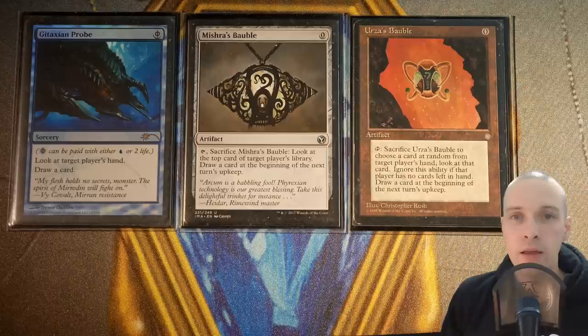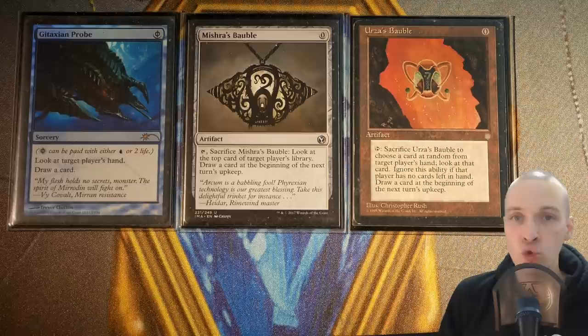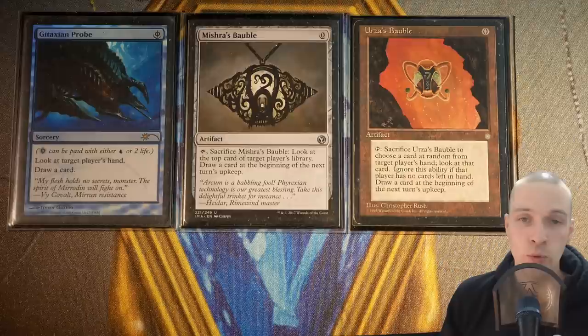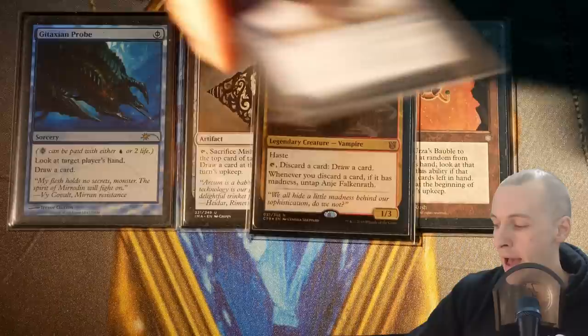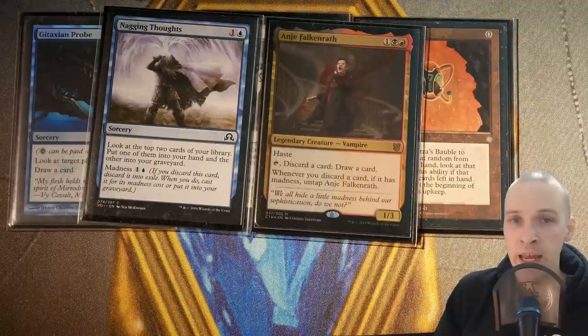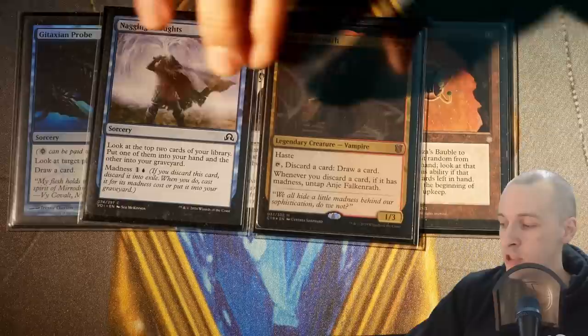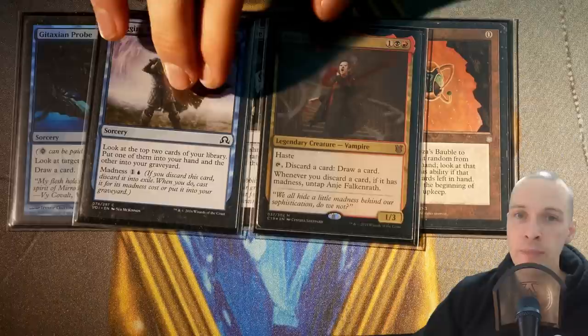There are three cards — Gitaxian Probe, Mishra's Bauble, and Urza's Bauble — that basically shrink your deck size, transforming your 99 into a 97 or 96. They are cantrips you don't pay mana for — they just draw a new card. Anje with all her madness is doing the exact same thing. If your deck contains 20 madness cards and you get Anje in play, you will basically remove all of those madness cards from your deck, shrinking your deck size and filling your graveyard with fuel.